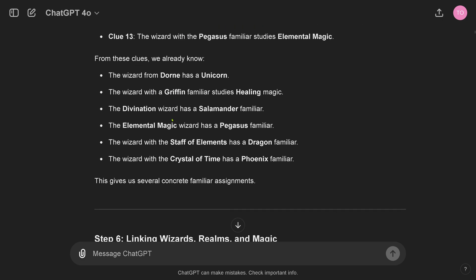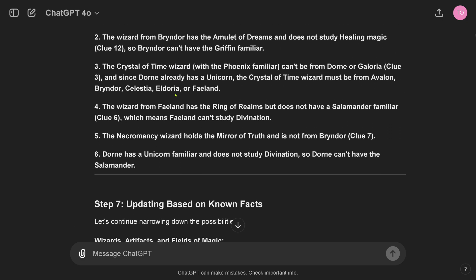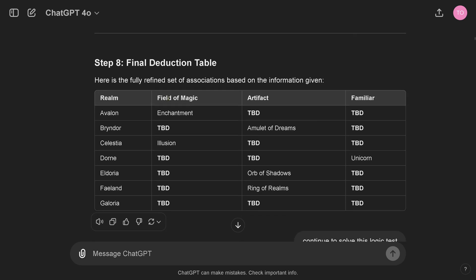We now have step 5, going through all the clues — beautiful. Step 6, step 7. Then we get a table, and you can see we still have 'to be decided' entries. The complexity is still there.